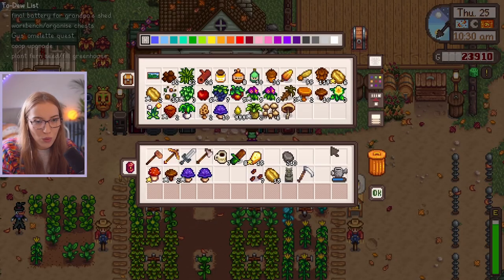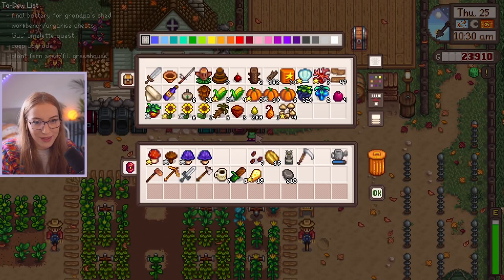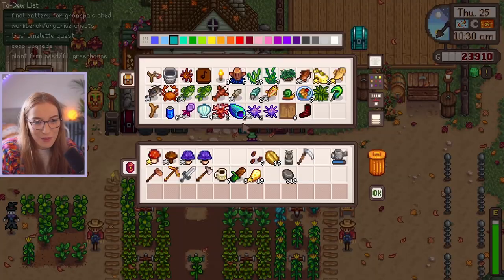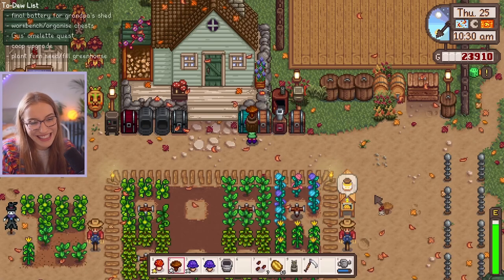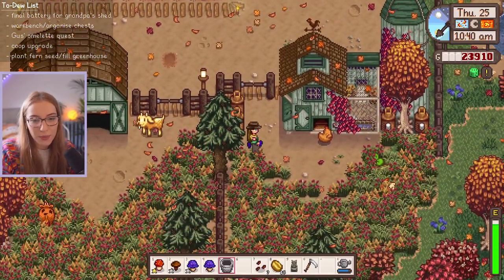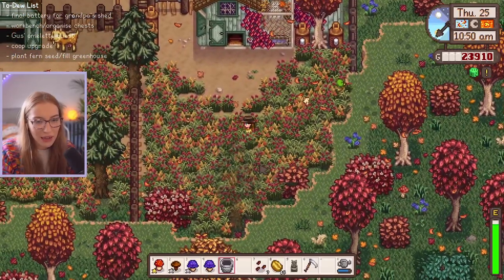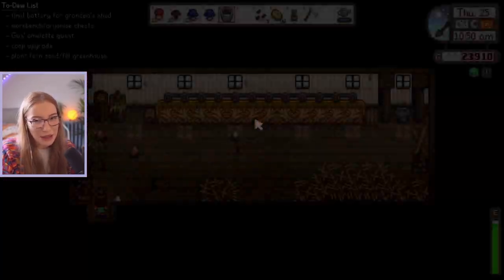Where is my milk pail? I definitely shoved it somewhere random. I've lost the milk pail — oh, here it is. Found it. My chest is so disorganized. I'm going to buy the workbenches as well. I might need to sell some stuff to Pierre real quick because I do need like 24k. So I do need to get some money real quick.